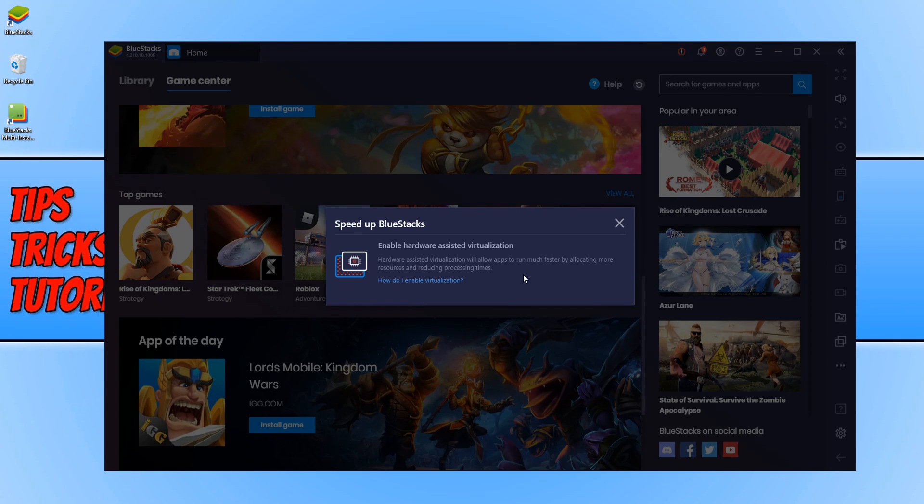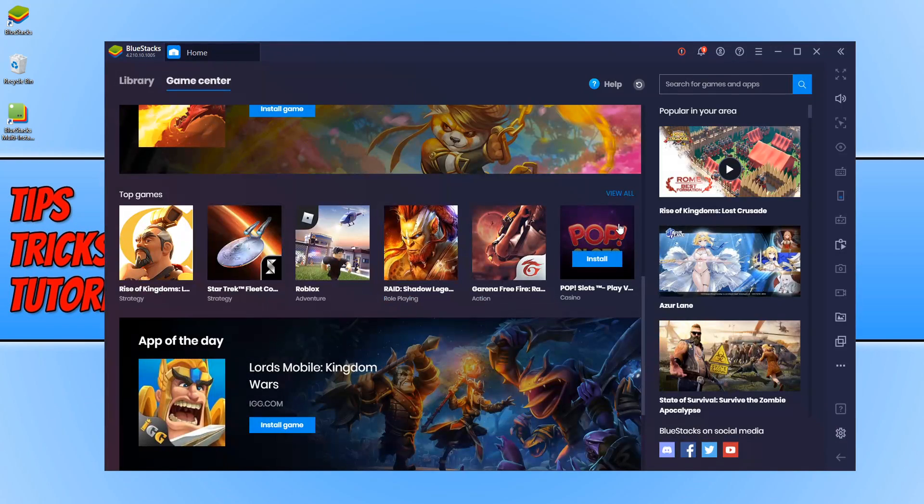The next thing we want to do to help speed BlueStacks is to ensure we don't have any unnecessary programs running on our PC. For example, don't have any web browsers running in the background because that uses up memory, which we need for our games. Also, make sure you don't have any other programs running in the background. And if you have something like antivirus, just disable it, then boot up BlueStacks and see if that helps the performance in your game.